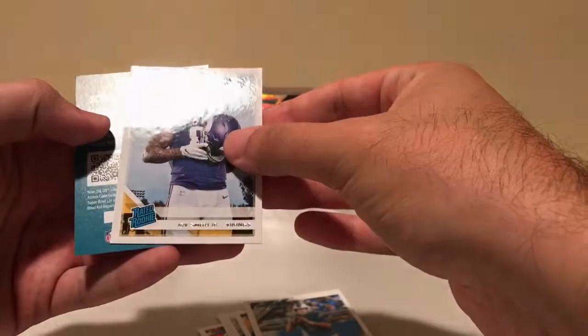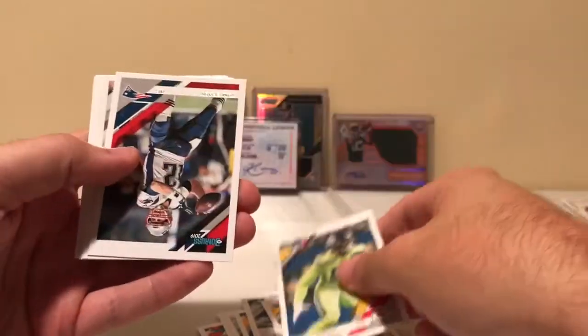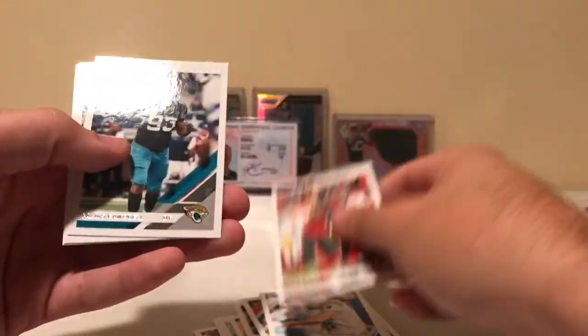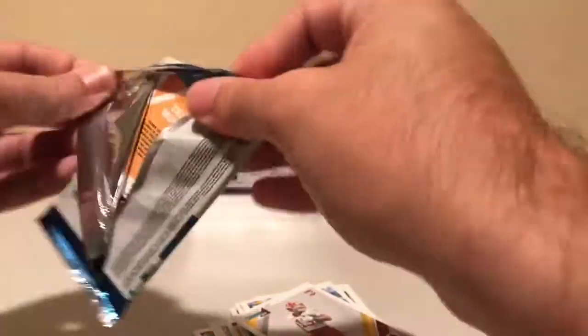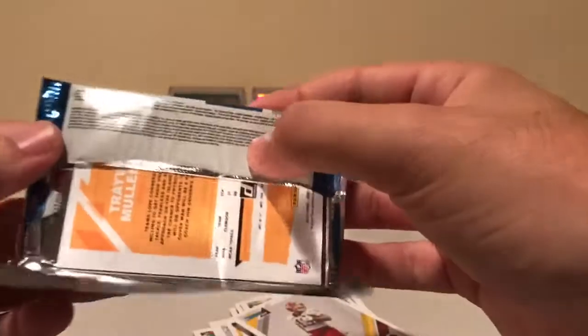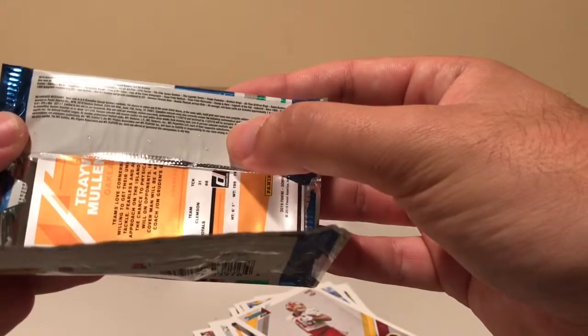Pack one: Fitz, Eli, Baker, Corey Davis, Jalen Rashard, Phillip Rivers, Matthew Stafford, Irv Smith Jr. Rated Rookie — seven packs of this in total. Pack two: Brett Favre, Frank Clark, Tom Brady, the timeless talent Vinatieri, McEvins, Calais Campbell, Jordan Reed, and Calvin Harmon. I was looking on the back — it says you get Rated Rookie Autographs, purple fans of the game auto signature marks, so there is potential for us to hit something in here.